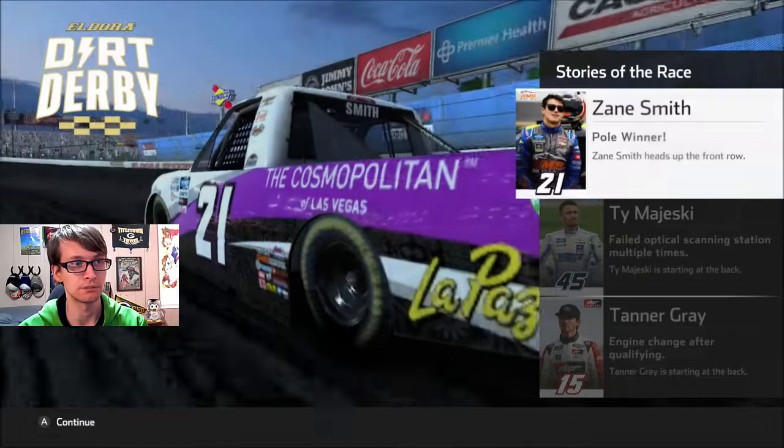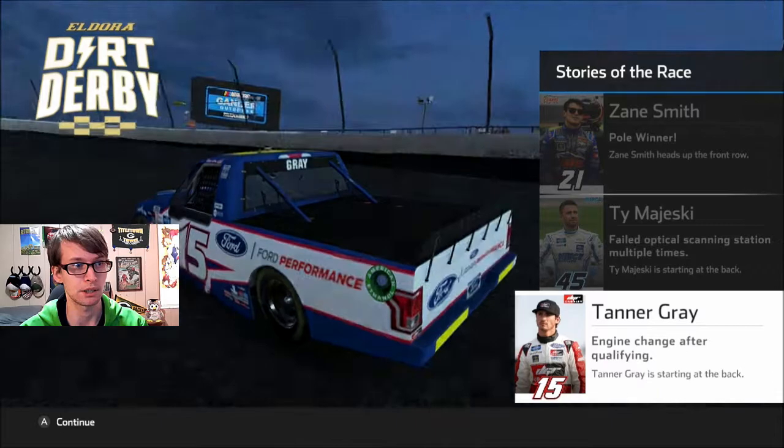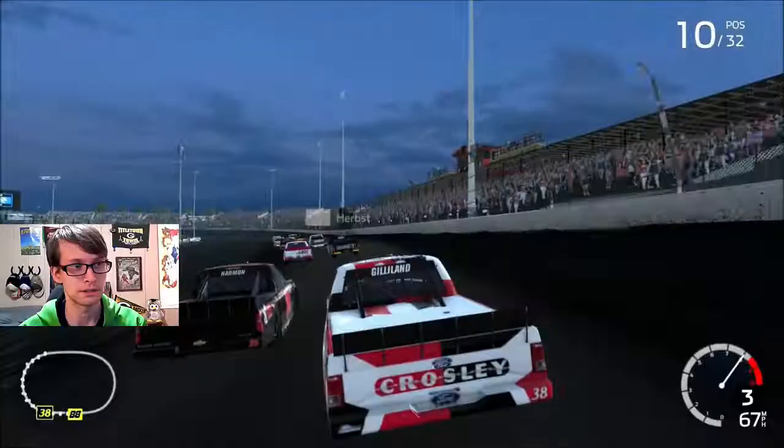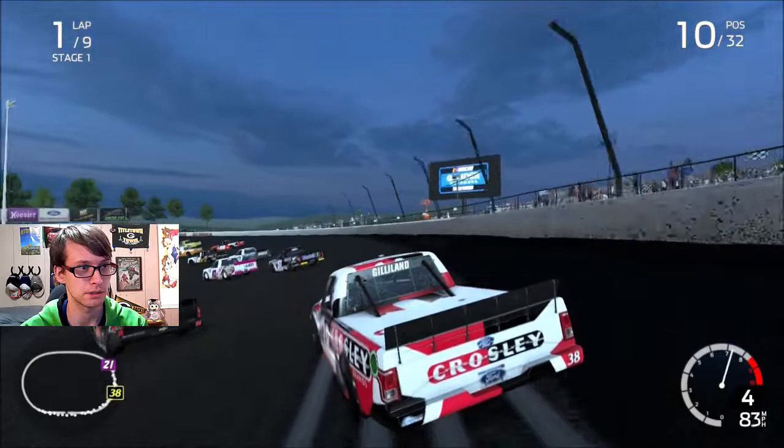Now we're 10th — someone got sent to the back. It's so blue out here. Why aren't the lights on? It's nighttime and the lights aren't on. Ty Majewski — he qualified well and got sent to the back. And then there's Tanner Gray, I think he also qualified well. Sometimes Ty Majewski will have a good run. It's nine laps in the first stage. You can see there's Ross Chastain in the 40.